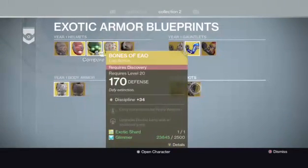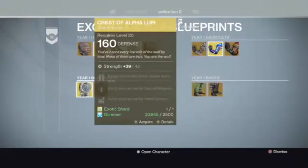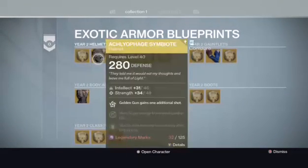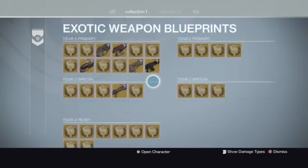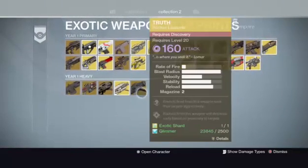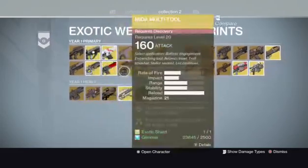The collection parts are gear pieces that you can make if you want — I'm assuming it's for lower level characters, but I could be wrong. These require you to find them first, and then once you find them, you can make them with 125 legendary marks. Same goes with your weapons — those are ones I found this year and these are ones I found last year.